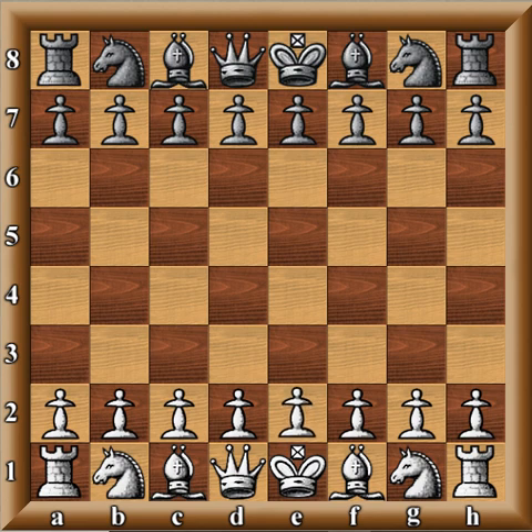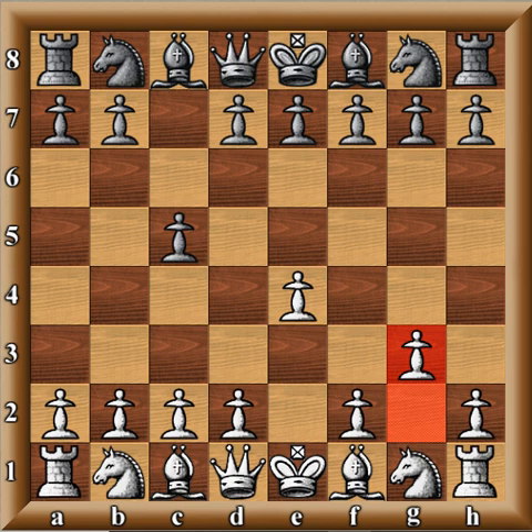This game is between Grandmaster Nigel Short and Johan Hurtarsson, and took place in Reykjavik, 1990. So E4 from Short, C5, and G3 — this is the move that we are talking about.